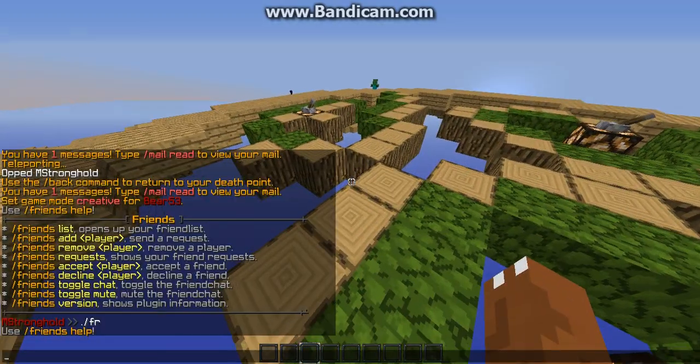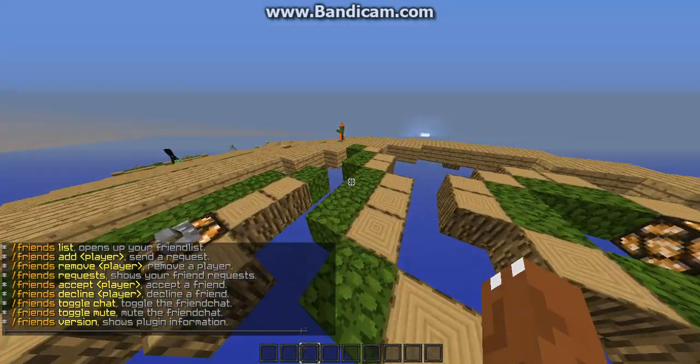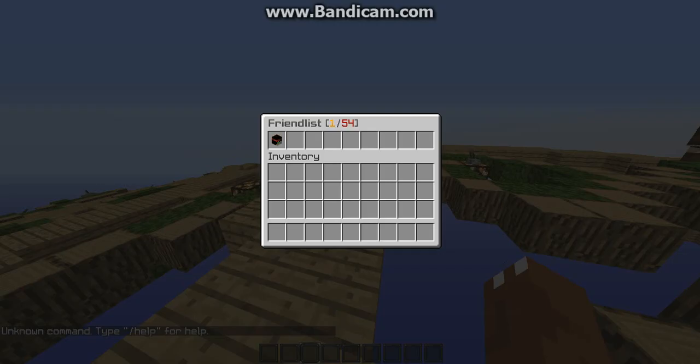The base command for it is /friends help. From there you can go into a bunch of commands. There's a friends list, so if you do /friends list...